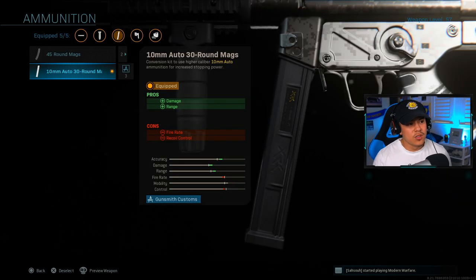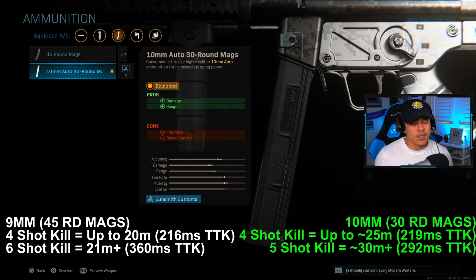For the ammunition — this is what I wanted to talk about — it gives you more damage and more range. One thing I want to clarify: you only want to use this on small to medium sized maps and if you're an aggressive type of player. If you're going to engage in really long range gunfights, you need to be on point with your accuracy because you only have 30 rounds. The main feature of this attachment is that it extends the four-shot kill range up to around 25 meters, which is a much bigger boost than with the 45 round mag.